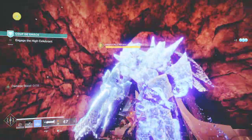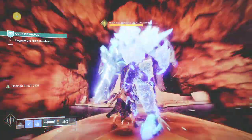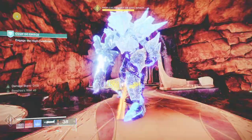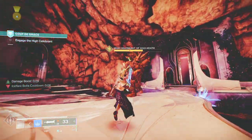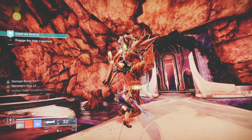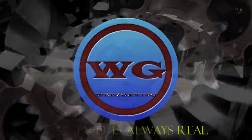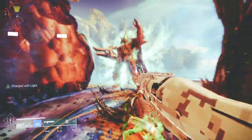Hey guys, today we have the new mission 'Coo the Grass' from the Crow to complete the Cryptolith upgrade. Depending on when you're watching this, there is a bug with this mission which you may or may not encounter until Bungie fixes it. I will show you how to fix the bug in this video if the mission is bugged for you. So let's do the thing. My name is Weds and thanks for tuning into the channel.